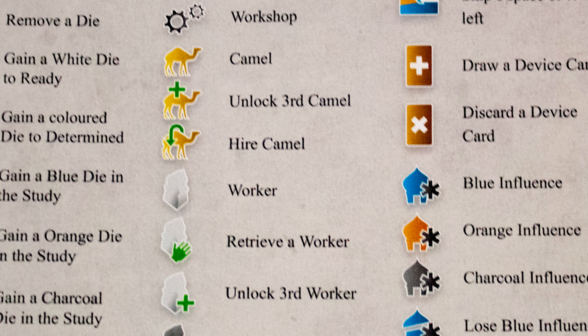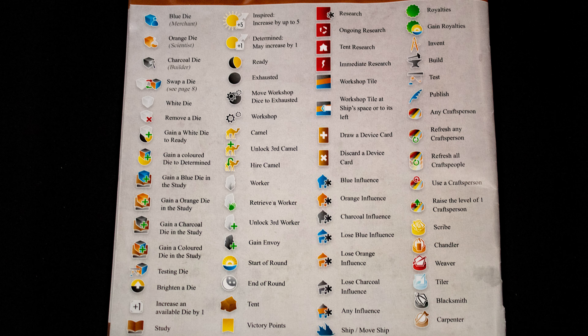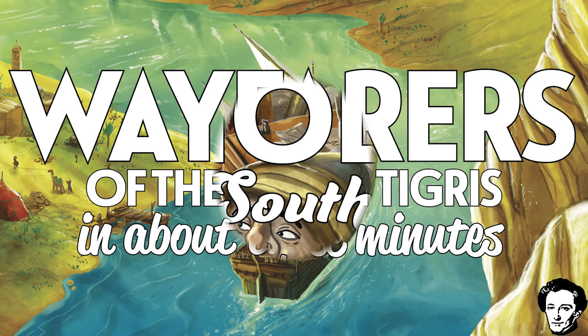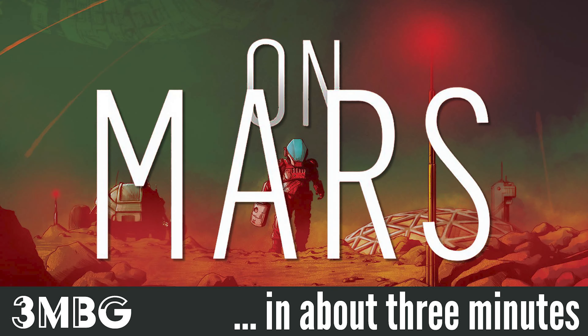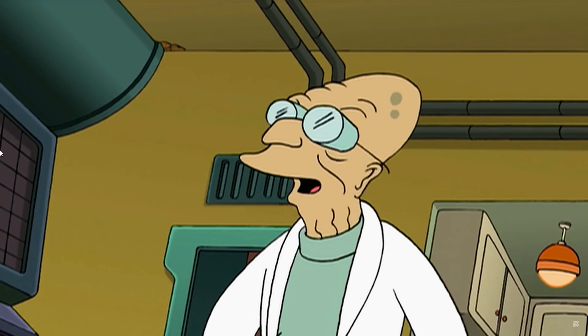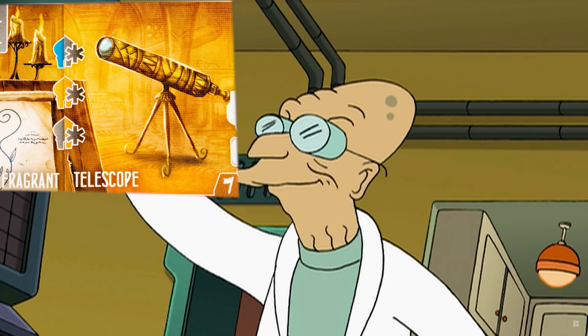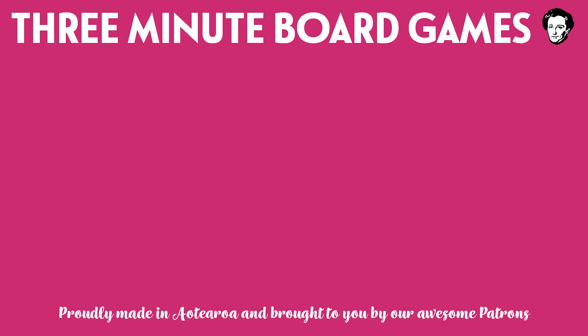All up, it is a heavy Euro game for heavy Euro fans who will get a kick out of all the interconnecting mechanisms and how each part of the puzzle interlocks. The best thing about this game is when it clicks and you start seeing just how it all works together. However, there is a lot here that isn't initially intuitive, a barrage of symbols to get used to, and the setup is very fiddly. For the other two games of the trilogy check out our videos, and for something else heavyweight try On Mars. If you enjoy this video, hit the notification button, like, share, and subscribe to the channel.